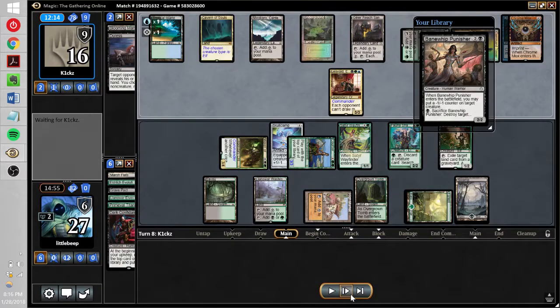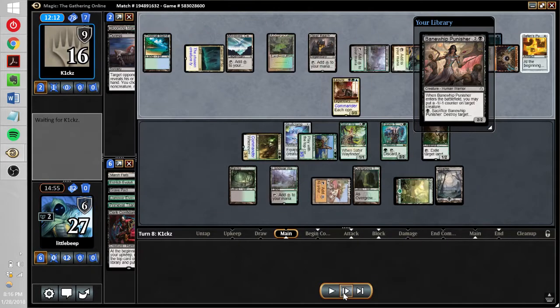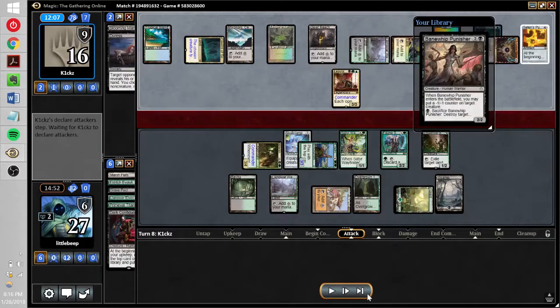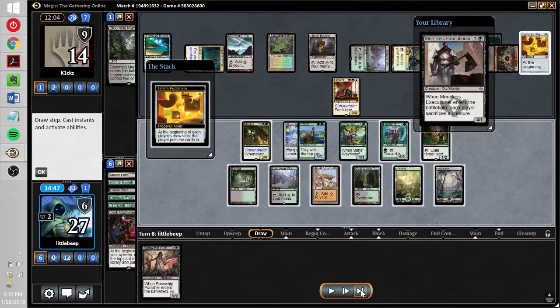We're rebuying Satyr Wayfinder, which lets us potentially get lands to protect our hand from the Sanctum. Instead we dump a bunch of creatures in the graveyard, including Primeval Titan, so we have threatening things we can get back once we get enough experience counters. On top of our deck we have Banewhip Punisher, which would kill Leovold if they let us draw it. But they play Teferi's Puzzle Box — now it seems like they have the complete lock. Teferi's Puzzle Box means every draw step we have to put all cards in our hand to the bottom of our library, and because of Leovold we don't get to draw any new ones. But we're going to fight it out anyway — spoiler alert, we don't win, but we're going to fight.